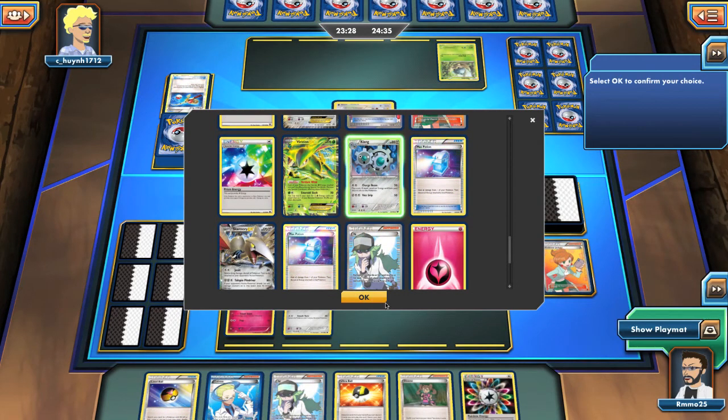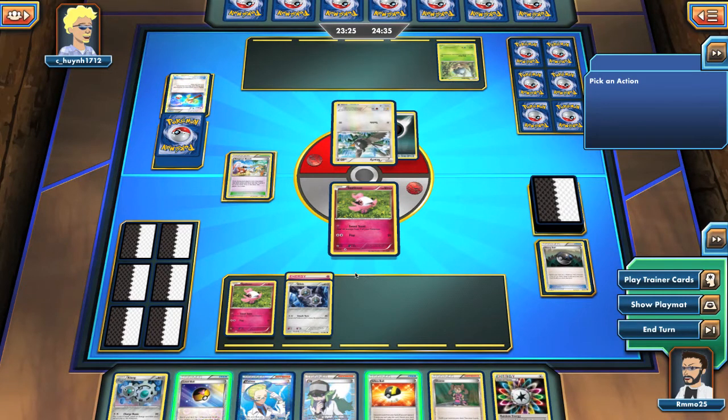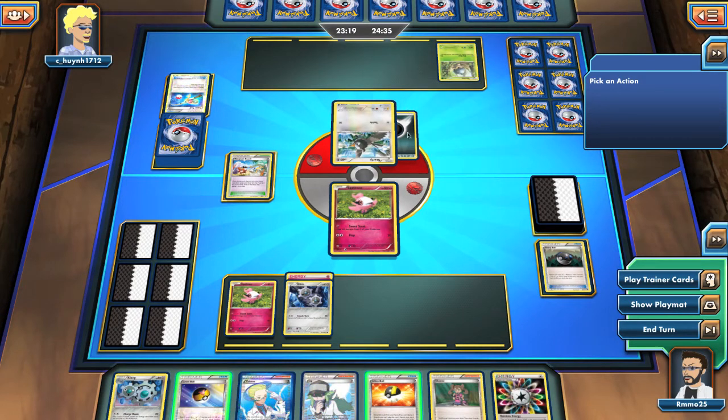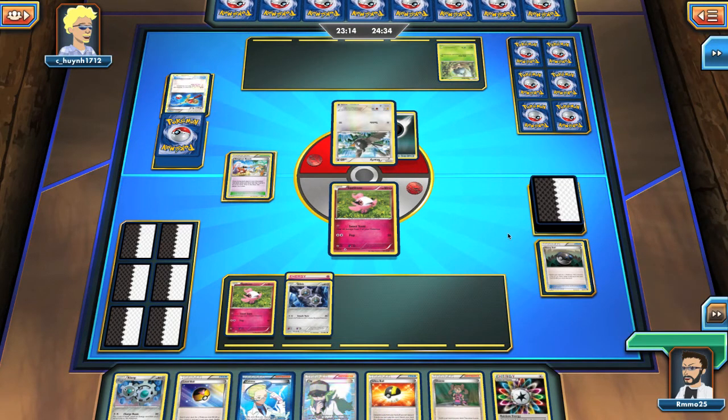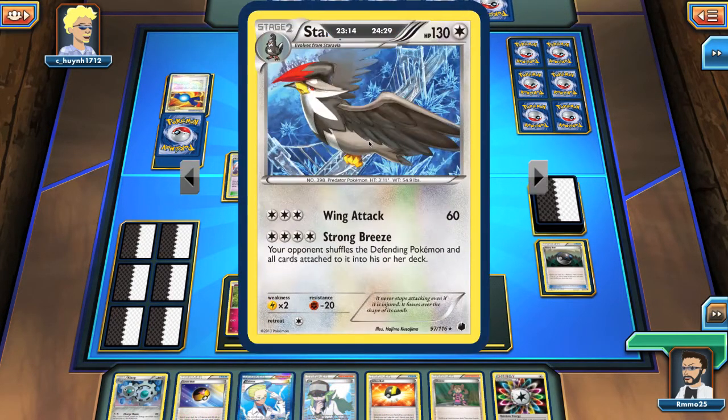Let's go for Klink because I really don't think my opponent will play EX Pokemon. Maybe Darkrai, maybe, but I don't know. And I cannot use Tropical Beach. That's not good, but I'm okay with that. Break Candy into that.